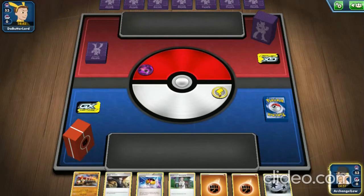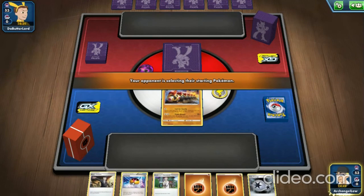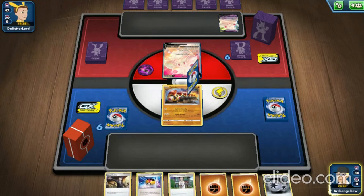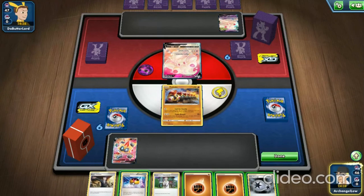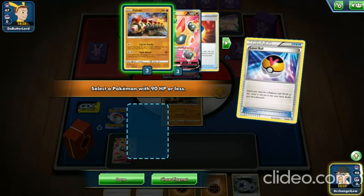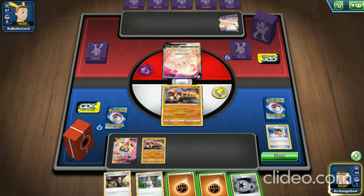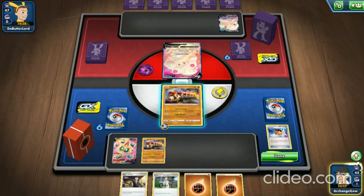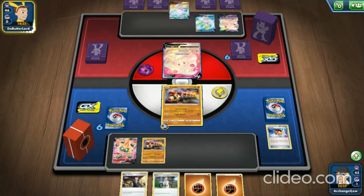The opponent is playing a cake-looking Pokémon — Alcremie. We've got a Phalanx V on the bench. We use Level Ball to get a regular Phalanx onto the bench as well, attach Twin Energy to it in hand, and that's about it for going first.